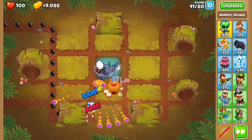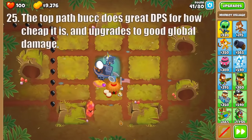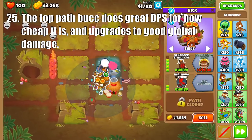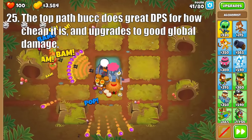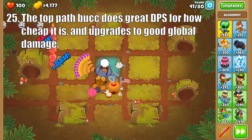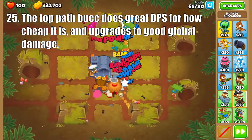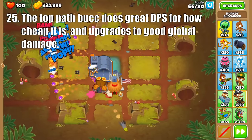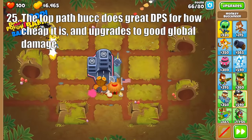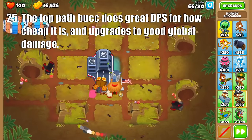Next up is one of my favorite towers, the Buccaneer. Starting with the Destroyer, its strength is how much damage it outputs for such a cheap price. Plus it pairs great with Alchemist as it shoots tons of projectiles when cross-pathed with Grape Shot, making it a beast in the early to mid game. Then the Aircraft Carrier does good global damage, but it really makes for a good stepping stone to the Carrier Flagship, whose main strength lies in its global damage and attack speed bonus to water-based towers and Monkey Aces.